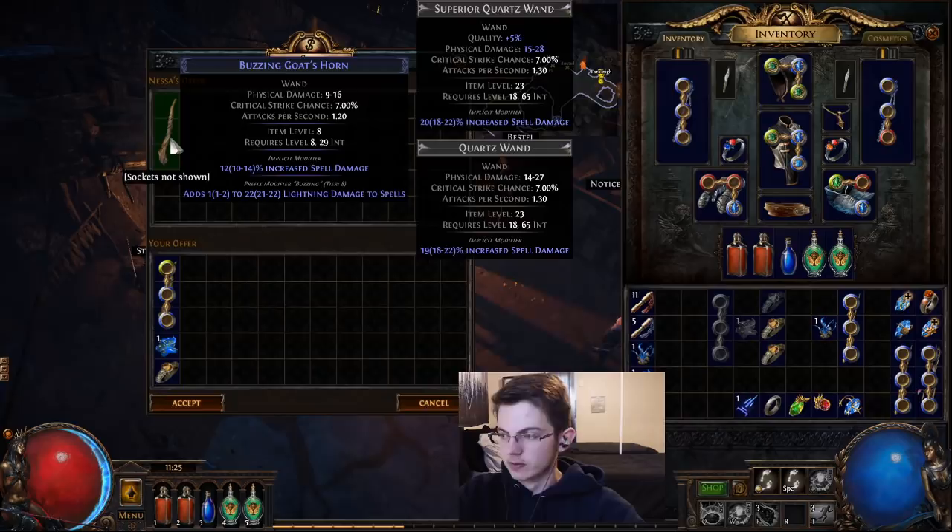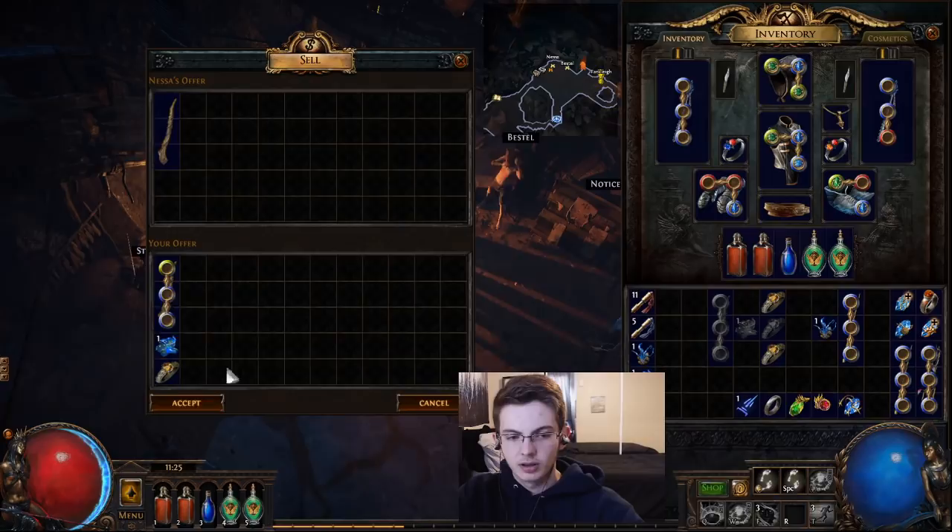The rarity of the ring determines both what tier the flat damage is, as well as the level requirement of the wand. A normal ring will give you a tier 8 roll and will require level 8. A magic ring will give you a tier 7 roll and will require level 14. And finally, a rare ring will give you a tier 6 roll and will require level 20.